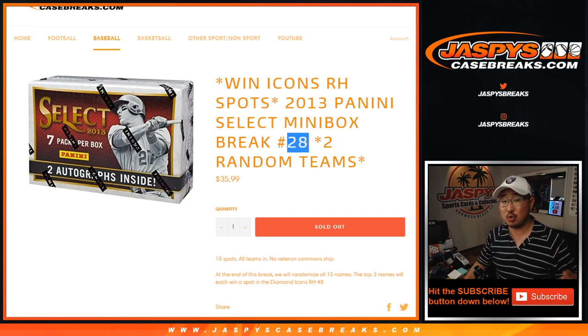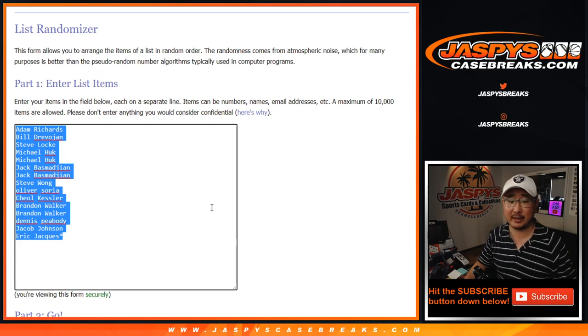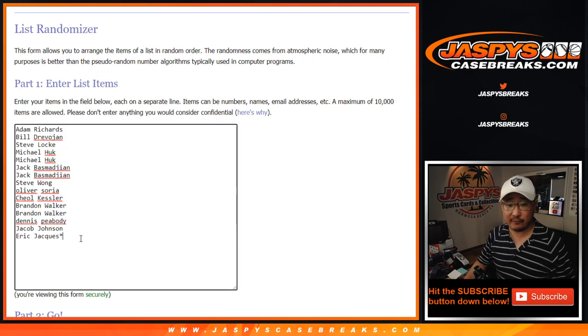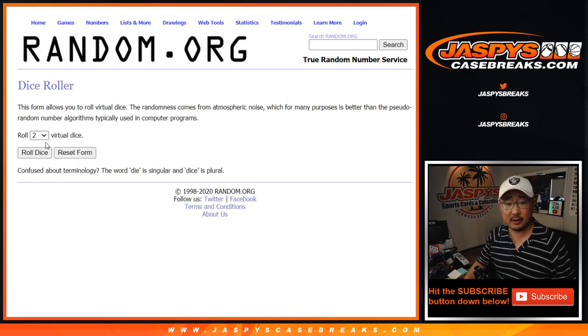We actually have to do just one more — the other half of this box, Break 29 — and then we're still in break because the straight-up spot sold out in Diamond Icons. Let's do the break itself first. One spot gets you two, so let's double you up. All teams are in, let's roll it.